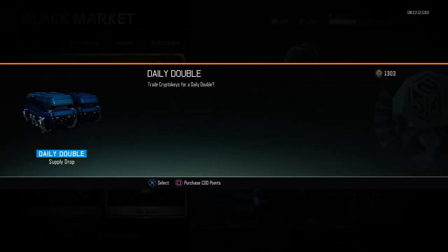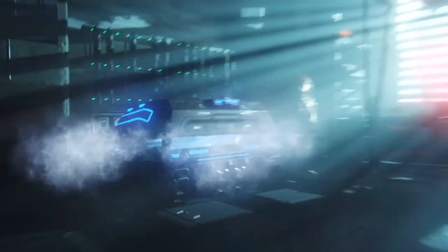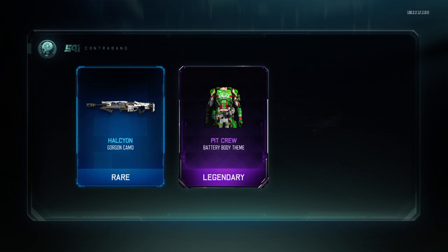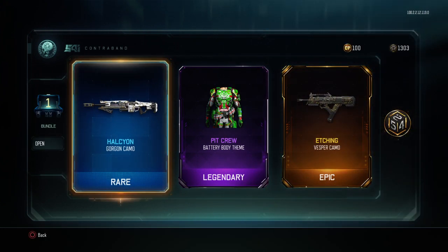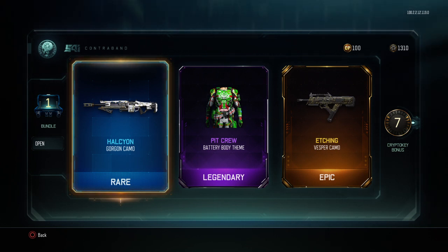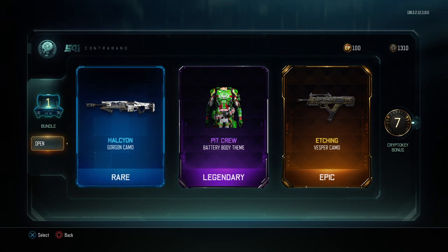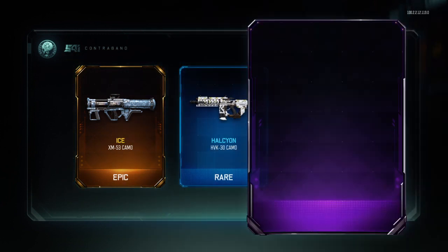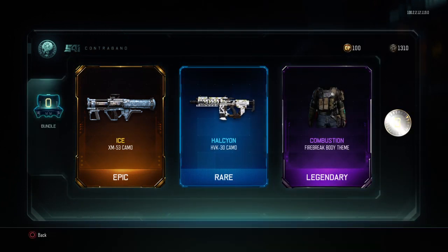Now let's get the daily double — time for the Jeopardy daily double! I get Etching for the Vesper — the Vesper is pretty much the Spitfire from Black Ops 4. Pit Crew for Battery. Ooh, Ice for the XM-53, a rocket launcher — and we have 1300 crypto keys.